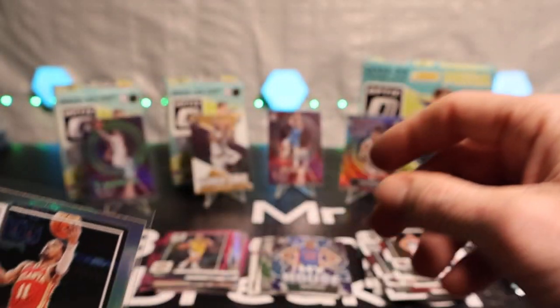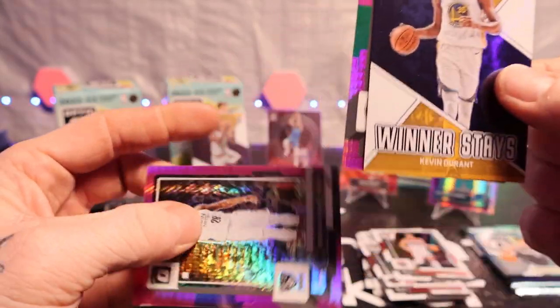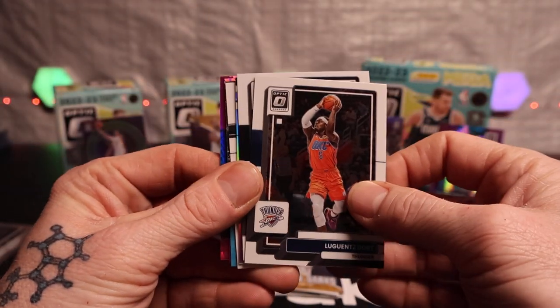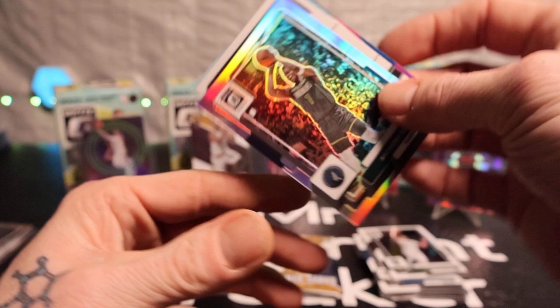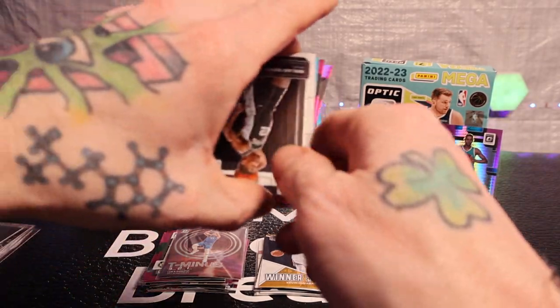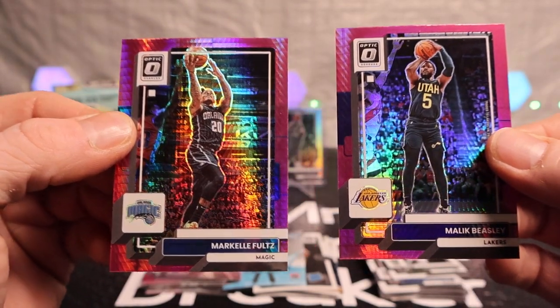Let's leave this one up — we got Jalen Duren, Jason Tatum, and a Dorian Finney-Smith. Alright, here we go, last pack. Another silver pack — Cameron Johnson, Anthony Edwards. I pulled, probably about a month ago, a red wave Anthony Edwards rookie card — it was a pretty penny. We'll take off Luca and put the main man up there. Got Malachi Branham, Bradley Beal on a splash, Nick Beasley, and a Markelle Fultz on the back.